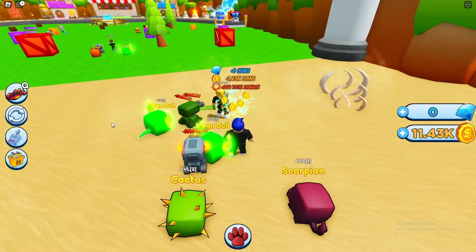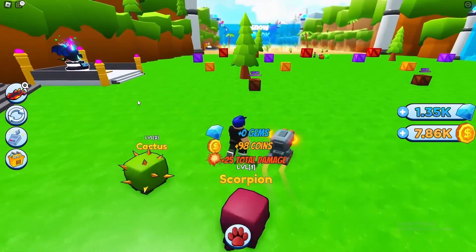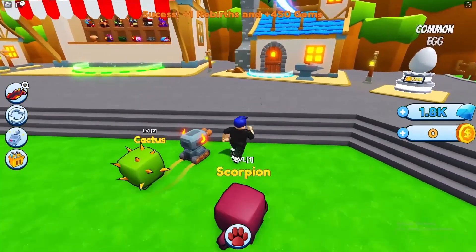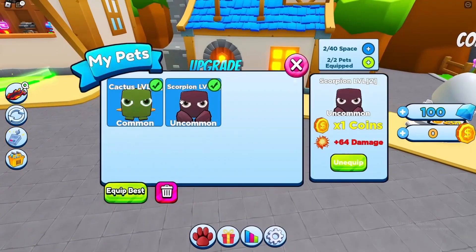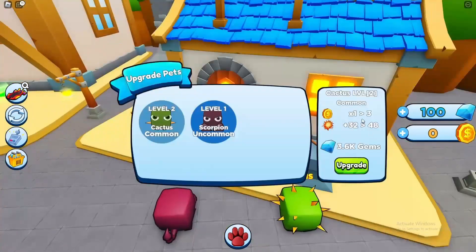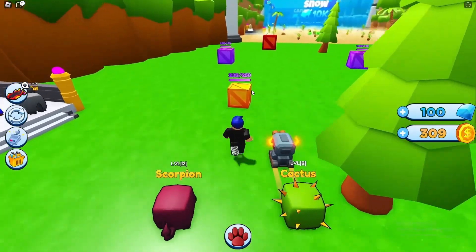We're upgrading our scorpion - not sure how much it is but we've got a good chunk. It's 1,700 gems, that's a lot, but we should be able to get it next rebirth. Bang - there it is, 1,800 gems. I would rather upgrade the scorpion again, it just takes a while to kick in. One times coins - these things are insane. It goes to three times coins and just adds the base number, so another 32, but we get so many coins now!